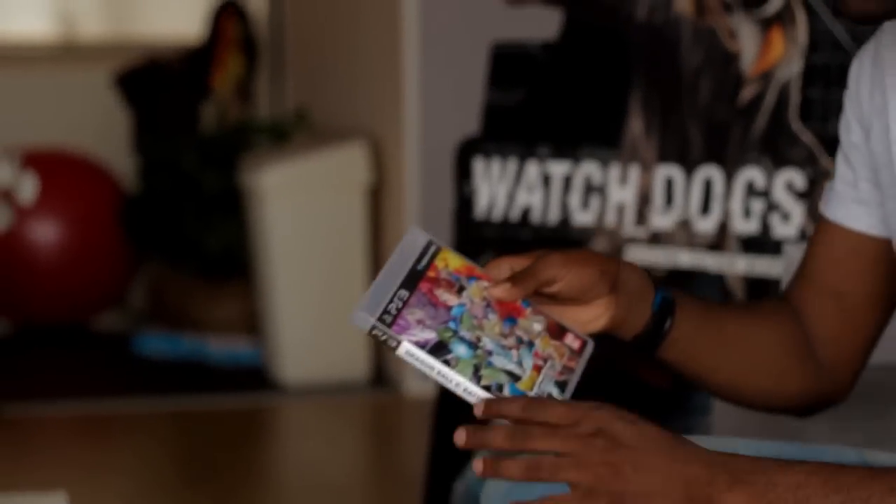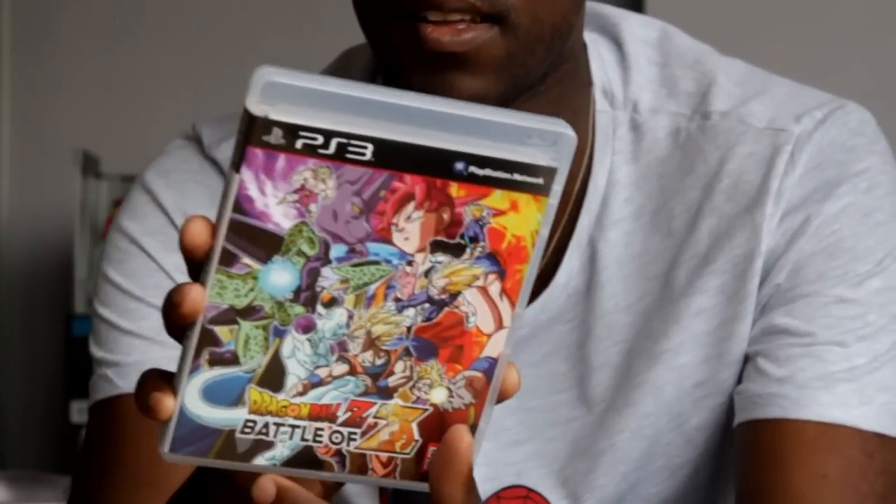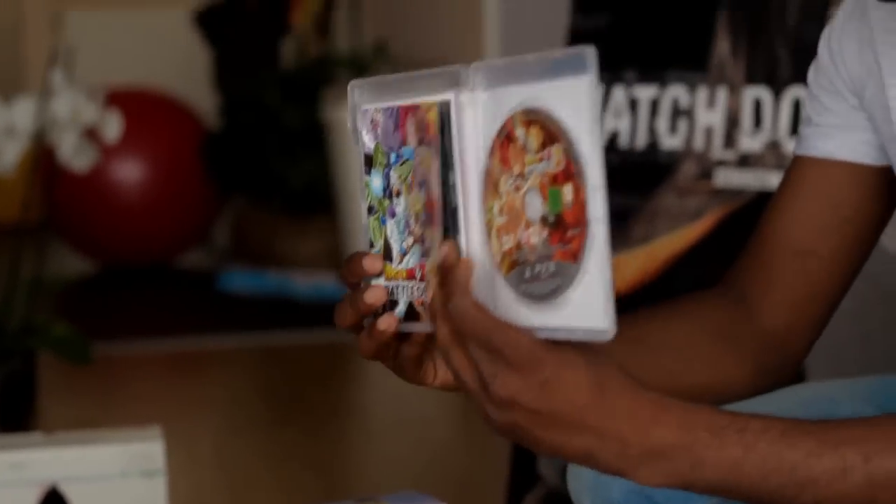And of course the game — the game case. It's the same picture as the back artwork. And the back says team up with Dragon Ball Z. Inside: the game disc, the instruction manual, and behind the instruction manual — oh shit, check it out. This is just the redeem code for the Naruto costume. I'm not going to show it because there's a download code on it. So this is the DLC of Goku in an awesome Naruto Sage Mode outfit.